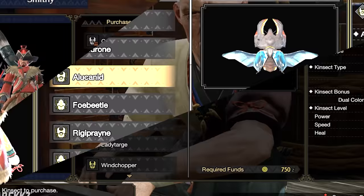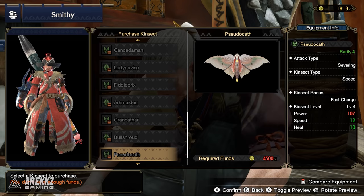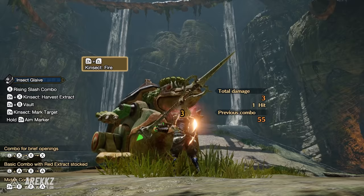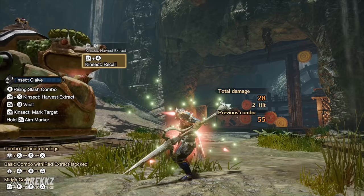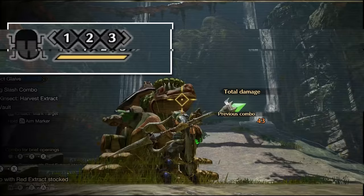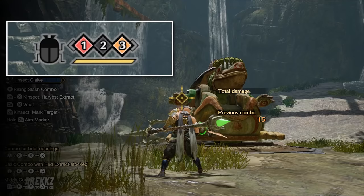It's also important to note that there are different types of Kinsects, and while they all control the same way, their behaviors differ. For this basics portion we'll cover the fundamentals and touch on the different Kinsect types later. You can control the Kinsect in combat by either sending it out directly in front of you, or by marking a monster so it homes in on a selected location, and following this you can recall it. Sending the Kinsect out is what you do to gather the necessary buffs.